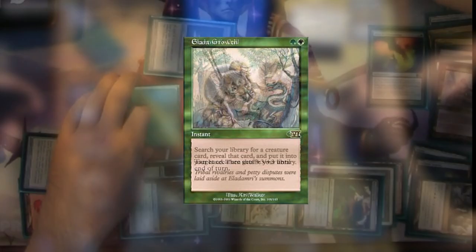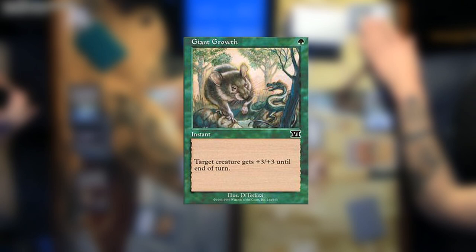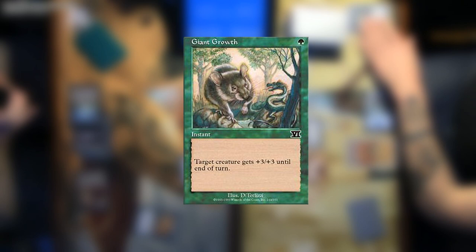Instants are similar to sorceries, except that they can be cast during any phase of both you and your opponent's turns. Instants typically include cards like Giant Growth, which can make one of your creatures bigger, or cards like Lightning Bolt, which can quickly deal three damage to either a player or a creature.